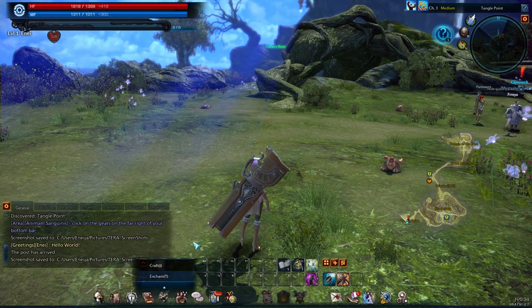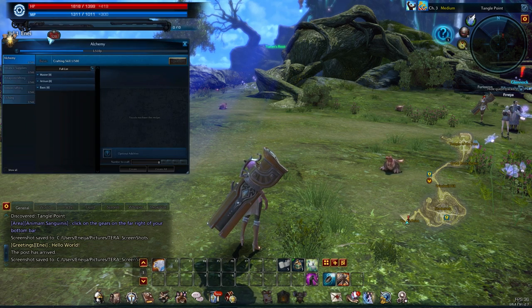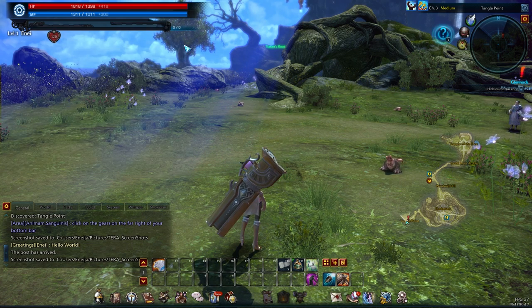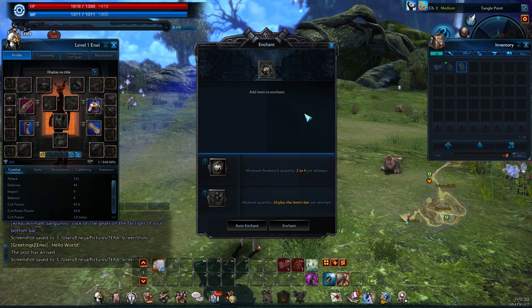Here you have your equipment — crafting as well as enchanting. Crafting you have to do in certain locations, and enchantment you can do pretty much anywhere. You'll get to this a little bit later in the game. For enchantment you have to have the feedstock in order to do it, as well as usually some other items to make it happen.